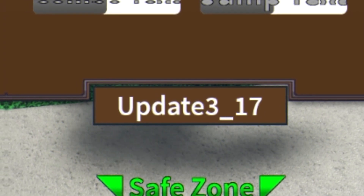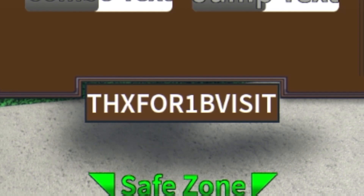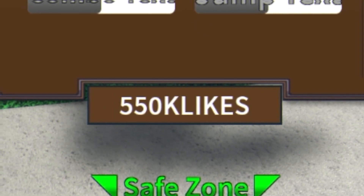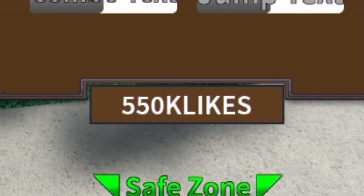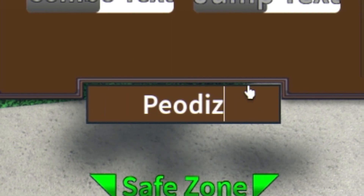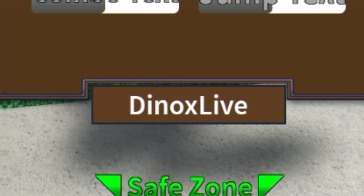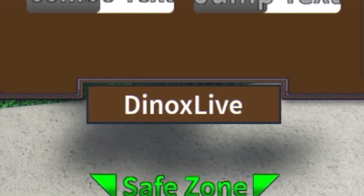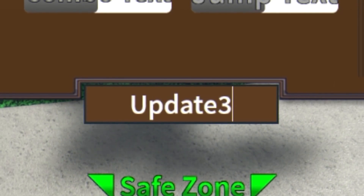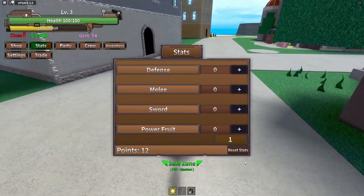Next we have the code 'update3_17', then the code 'thanks for 1 million visits', after that '550k likes'. Keep in mind these codes will automatically redeem for you — you don't need to do anything but put them in. Then we have 'one and faith', followed by another code, and finally the last working code today is 'update free' — redeem that one for three gems.